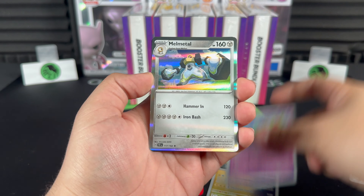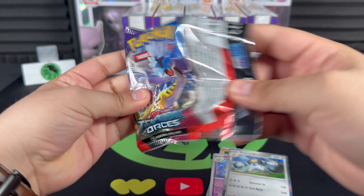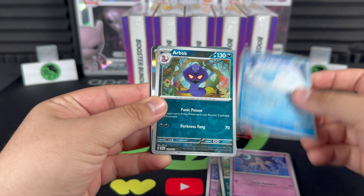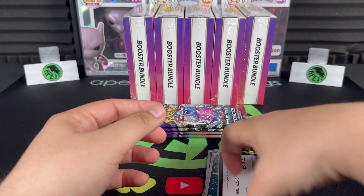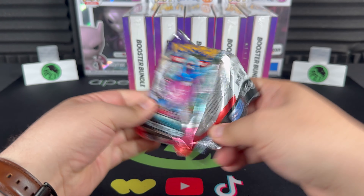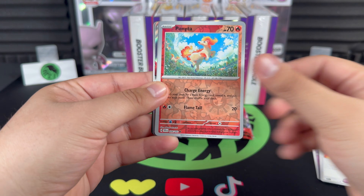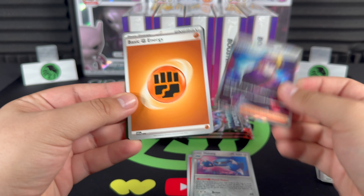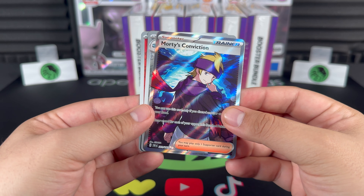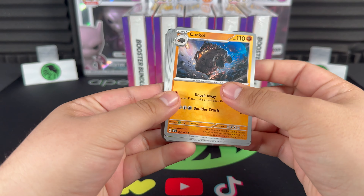Nothing in that first pack — let's keep rolling. First time opening these booster bundles, I'm curious about the hit rates. Iron Thorns there — maybe it's like two hits per bundle. Two packs, no hits so far. Oh! Ponita and Morty's Conviction — there's our first hit. Not the best full art trainer we can get, but a full art trainer is a full art trainer. Hit number one of the video!